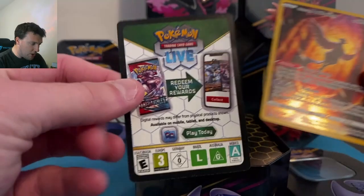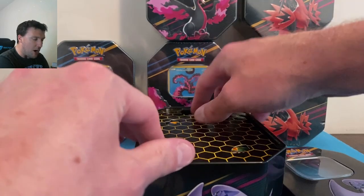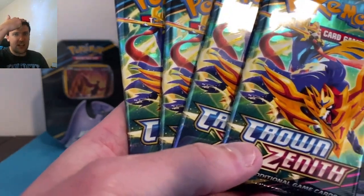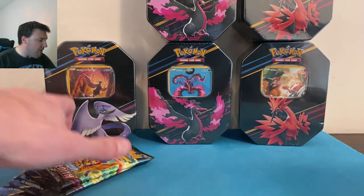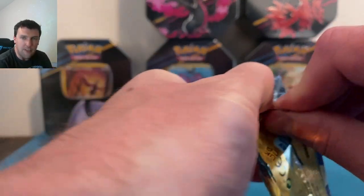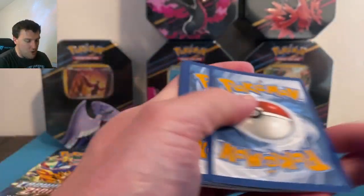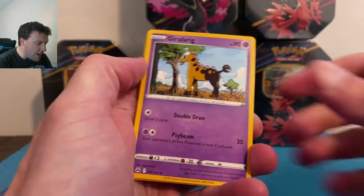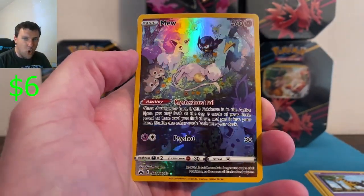Not a bad opening today — there's the Articuno promo and the code card. We'll of course sleeve up that beautiful promo. There's a lot of cardboard stuff in here. The laser got me right in the eyeball! Four packs of Crown Zenith in every single tin. Happy Monday, y'all — hope you had a fantastic weekend. There's a lot of potential still here in Crown Zenith despite the value falling off a cliff. The opening begins with a Mew!